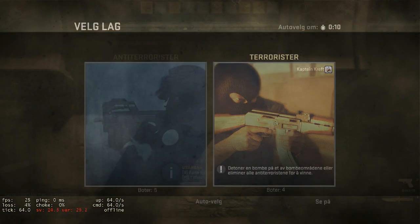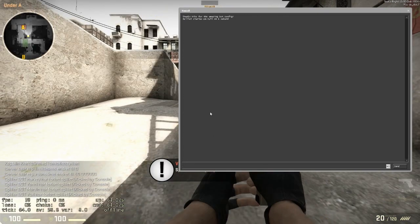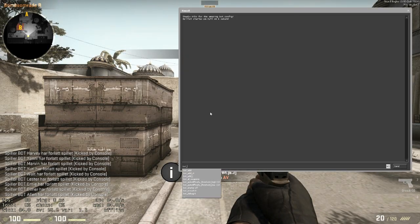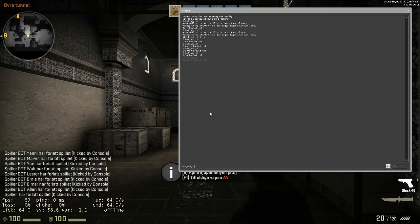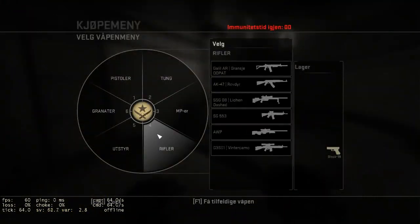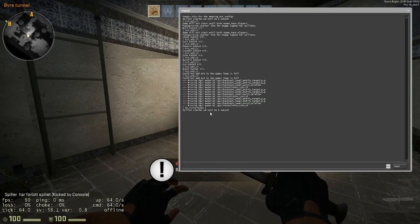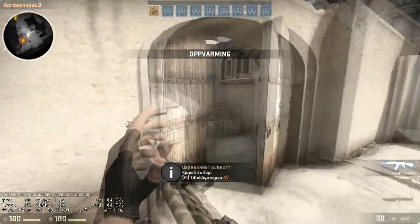When you get into the server, just choose terrorist or counter-terrorist, and type in 'execute bot' and it will find the file by itself. Then you just add bots with the bot_add command in console — add as many bots as you want to either team. Just use mp_restartround and you're ready to go.